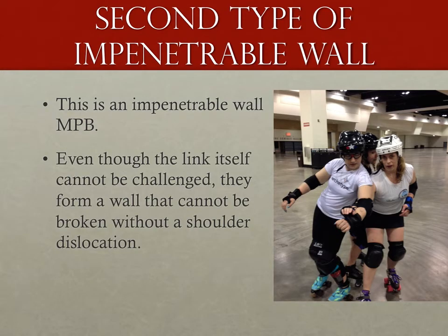This is also an impenetrable wall. Even though there is a link and the blockers' opponents cannot physically reach those arms, the only way for that challenging skater to get between and past those blockers is still to dislocate or break the arms and shoulders of those blockers — which means it still meets the definition of an impenetrable wall and is a multiplayer block.